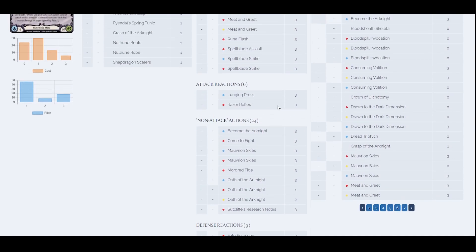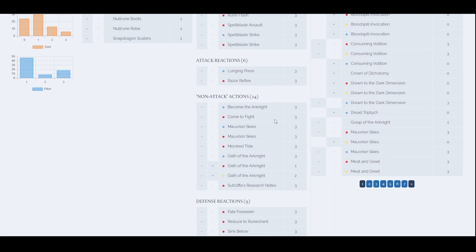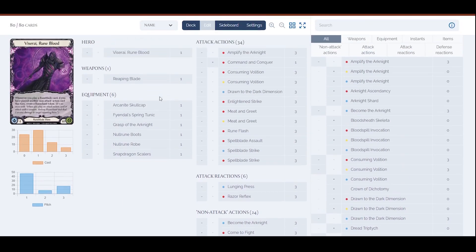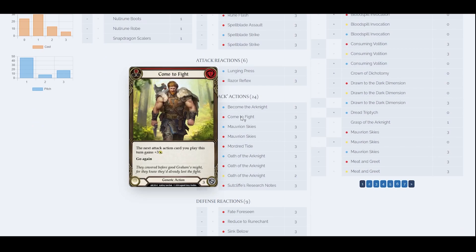For non-attack actions: Become the Arknight — three blue copies, great for Arknight. We use it to pitch and convert extra attack actions into non-attack actions to trigger Viscera's ability, or vice versa if you have too many non-attack actions. Come to Fight is a non-attack action that activates Viscera's ability — you don't need to play a Runeblade non-attack action for that. It buffs your attack plus three, gives go-again, and if you play a Runeblade card you create a Runechant token.